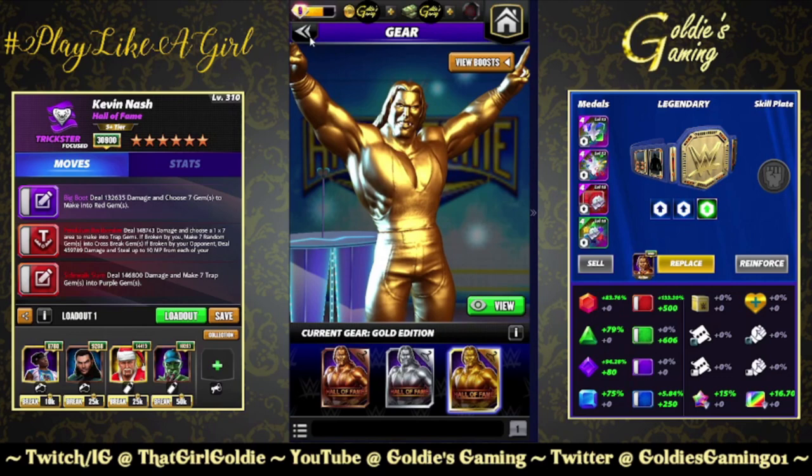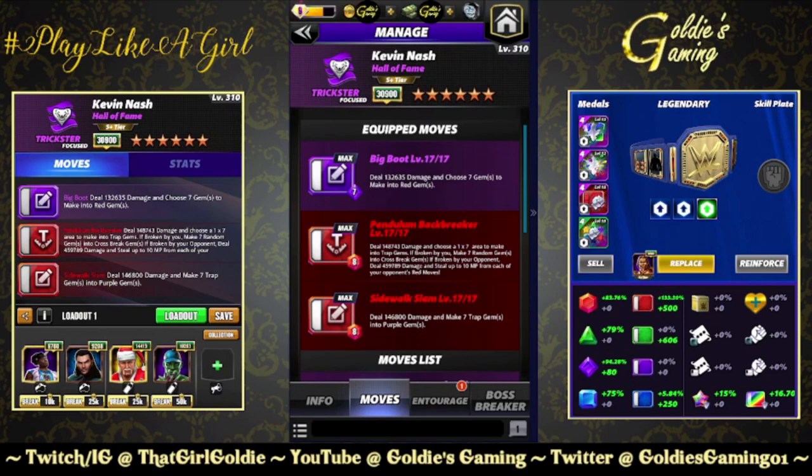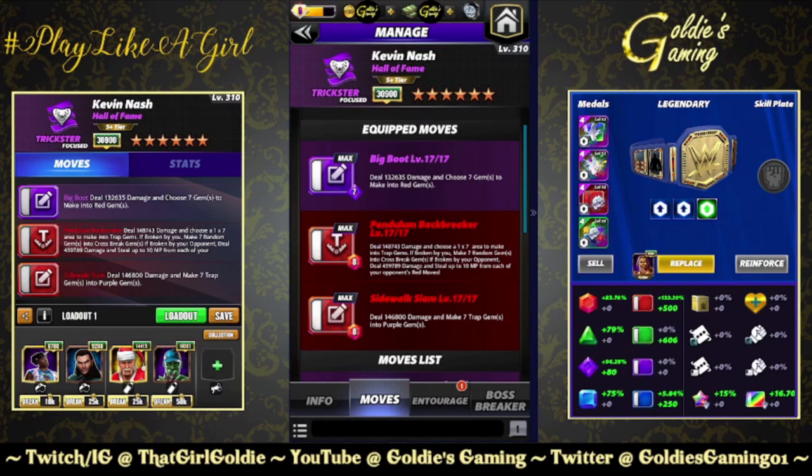Big fan of everything this man does inside and outside of the ring. I've got four different builds. First one is available at three-star — purple two with double red. Purple two, the Big Boot, 7 MP: deal 132,635 damage and choose seven gems to make into red gems. Red one, the Pendulum Backbreaker, 8 MP: deal 148,743 damage and choose a 1x7 area to make into trap gems. If broken by you, make seven random gems into cross-break gems. If broken by your opponent, deal 459,789 damage and steal up to 10 MP from each of your opponent's red moves. Red two, the Sidewalk Slam, also 8 MP: deal 146,800 damage and make seven trap gems into purple gems.